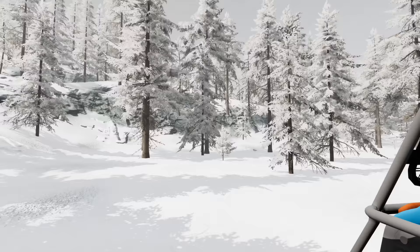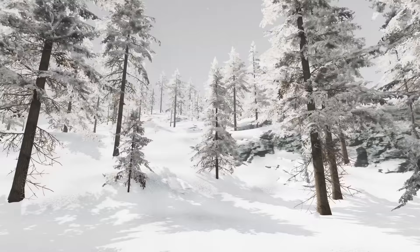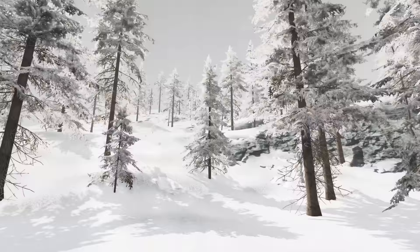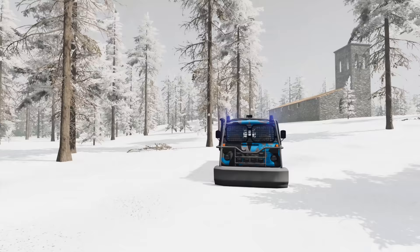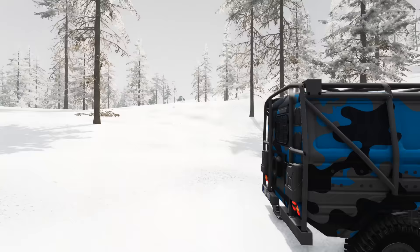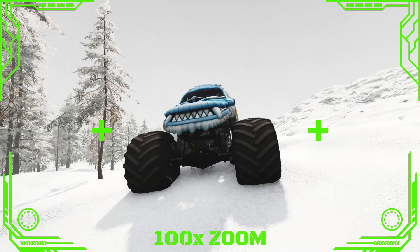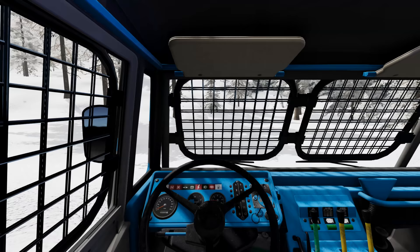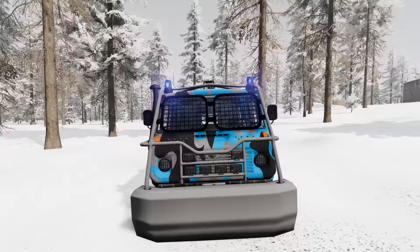Let's stop right here. This is the spot where we got the drone alert from, and Yeti's already left. Let's go back this way and get the binoculars out to see if we can see anything. What is that? Check it out — it's Yeti! Let's get back to Beast and get up there.